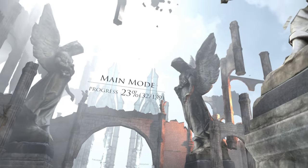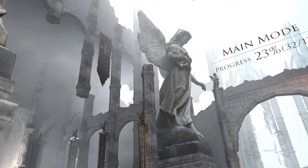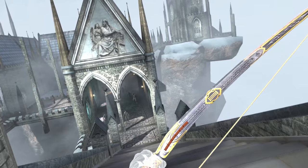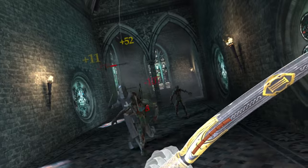Hey hey! We're back in In Death: Unchained on the MetaQuest 3. This game's had a new update and instantly I can tell the sharpness is much higher. Look at these foul beasts — don't stand a chance against my skills with the bow. My arrows go straight through his helmet.